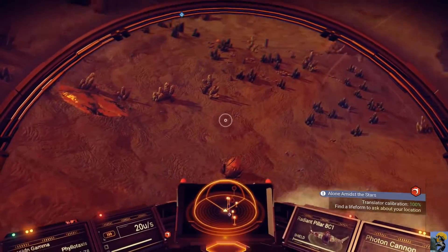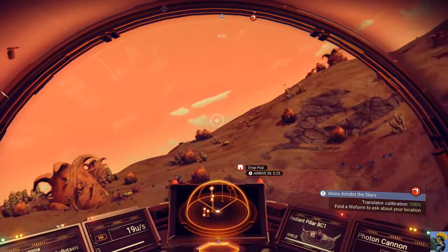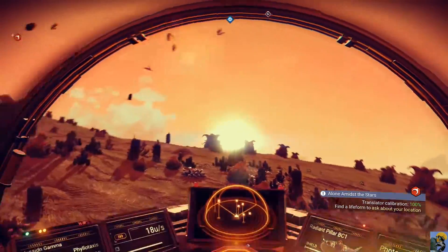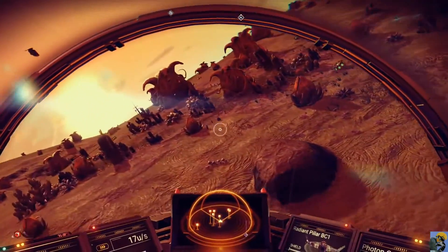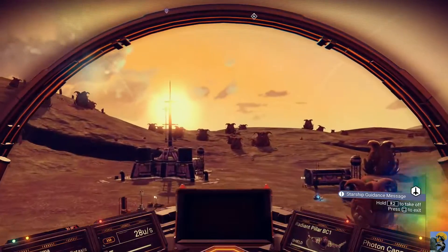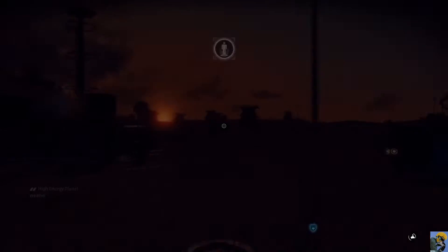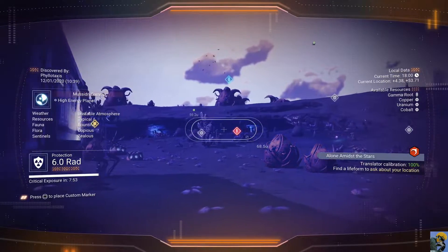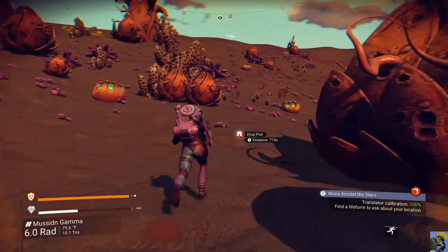It should be right here — where'd it go? Oh no, did I lose it somehow? Maybe it's a little bit further over this way. I'm just going to land. Whoa, this is like the scariest landing sequence I've ever seen. Well, here's sentinels if I want them — this was not where I was trying to go. Does the drop pod show up anywhere? There it is — it's still marked, just not when I was in my ship. Thank mercifully, that's great.